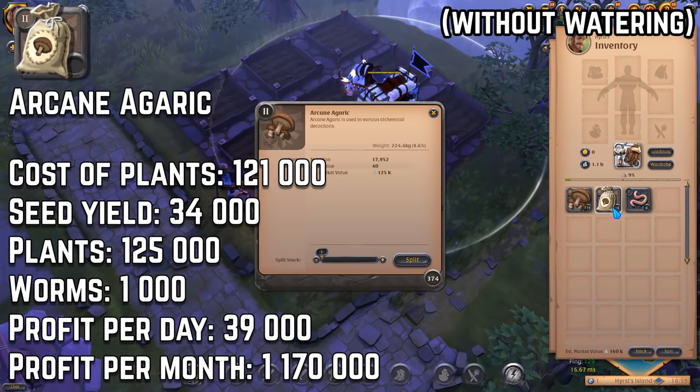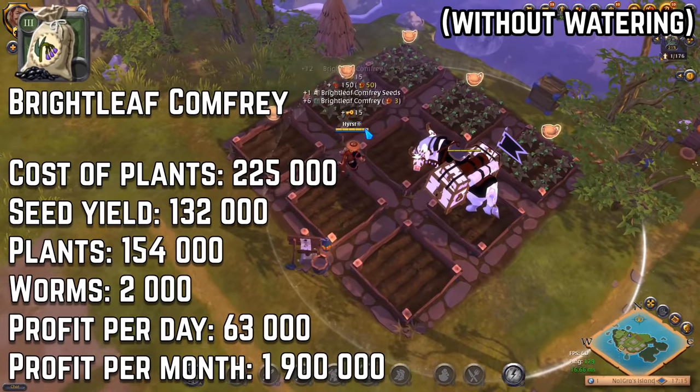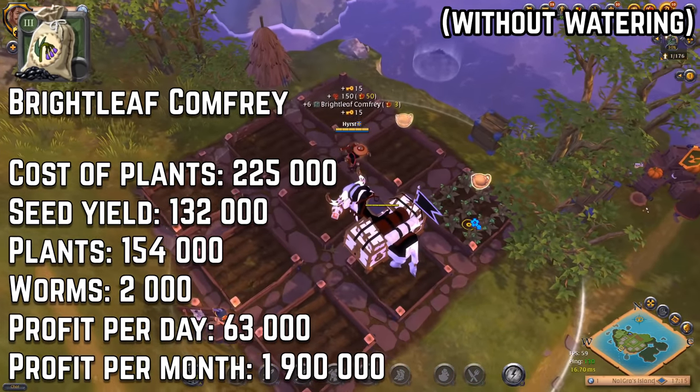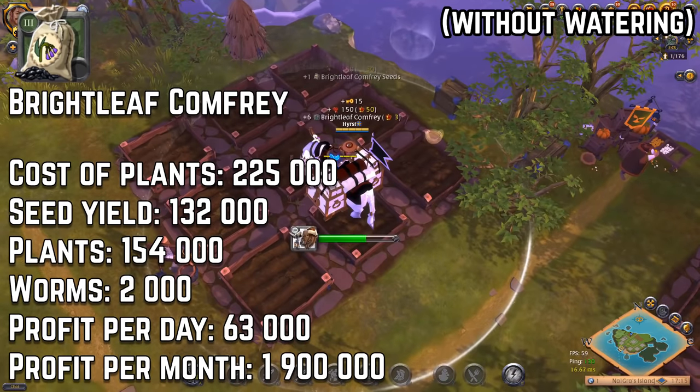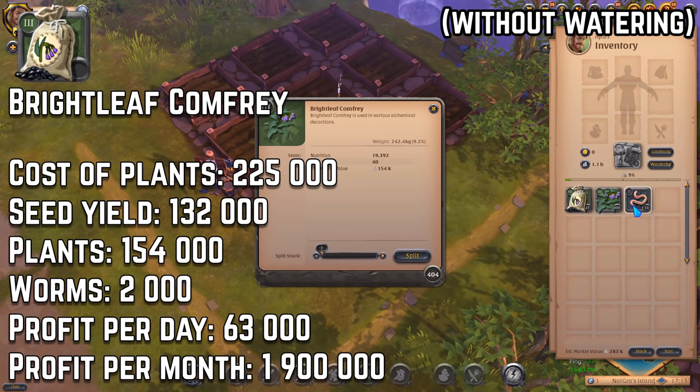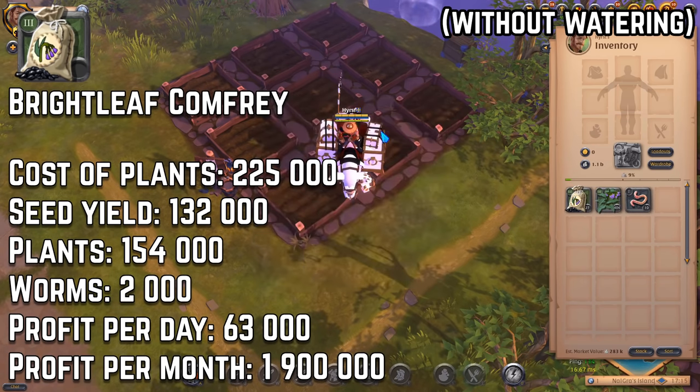Profit per month from this herb is 1,170k silver. Now another herb, tier 3 brightleaf comfrey: cost of plants is 225k silver, profit per day is 63k, so the profit per month is 1.9 million silver.